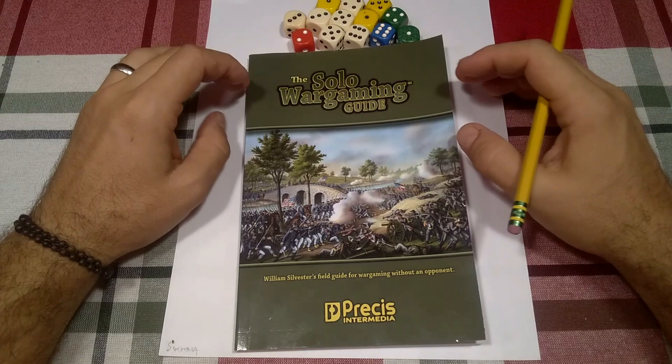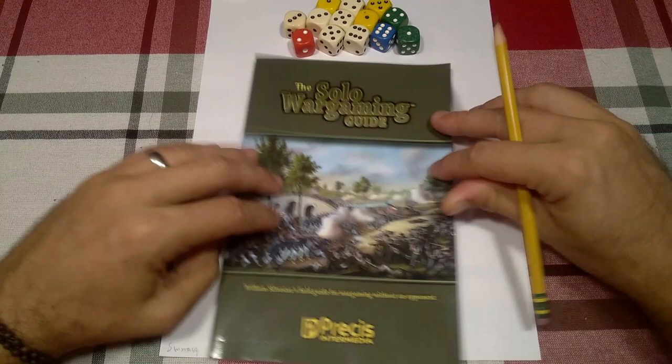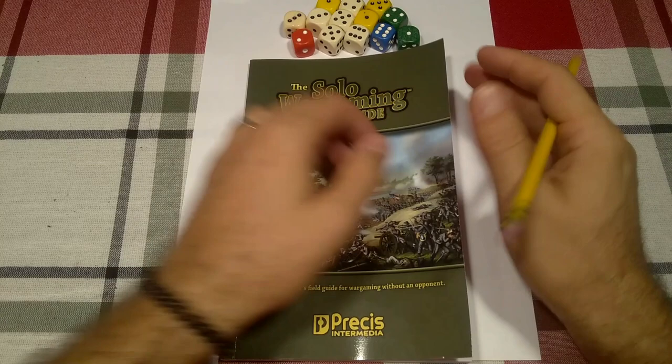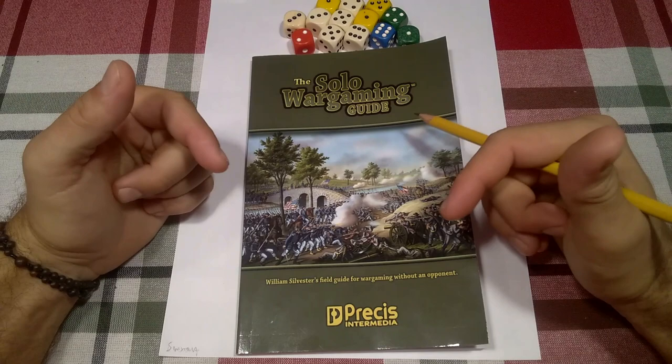Grab your explorer's outfit, wargamers, because today we're taking our first steps on the journey into solo wargaming campaigns. This book is a slender volume, only yay thick. Let's take a look — 120 pages, about 15 bucks. You can get it on Amazon, link in the description. I discovered this book via the Solo Wargaming Show, appropriately enough.